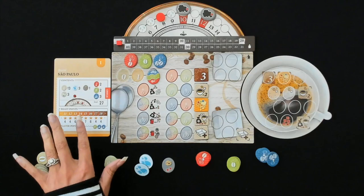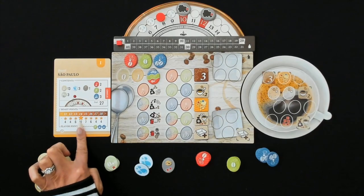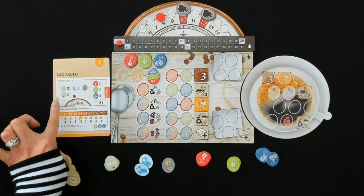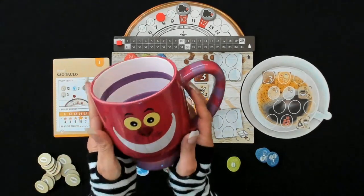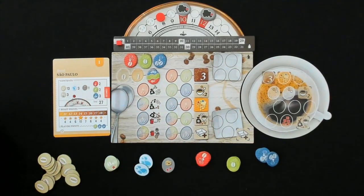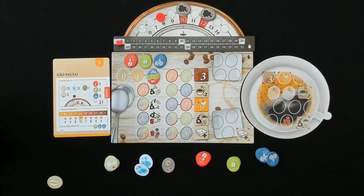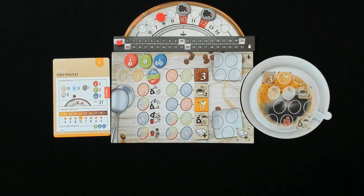We are starting with the Sao Paulo from Brazil. Our roast goal is going to be 14, but we'll cover that in a little bit. Right here it tells you what components you need to put into your bag. The game does come with a bag but we are going to be using my Cheshire Cat coffee mug instead. We'll put all of these tokens right in our bag, give those a nice little mix, and get started. Anything we're doing I'll explain as we go. This game goes really really fast, so I do plan on doing the full campaign but I'm going to break up the videos between the light, medium, and dark roast.